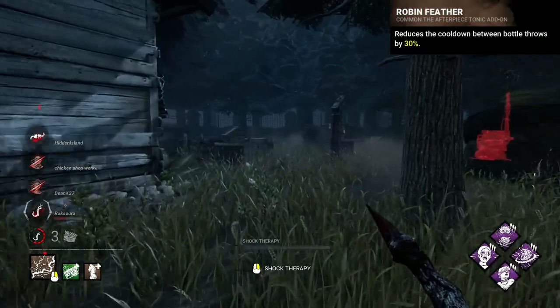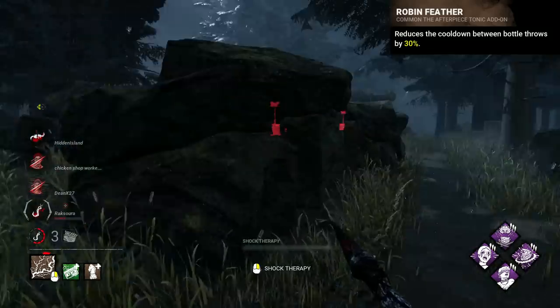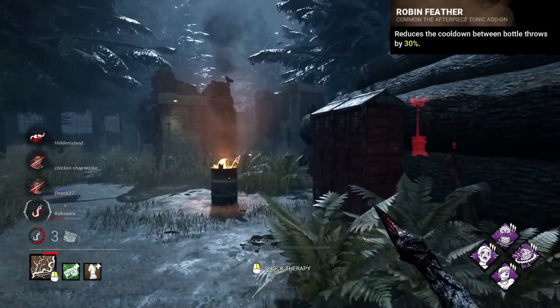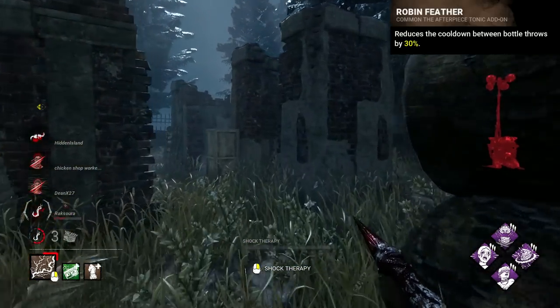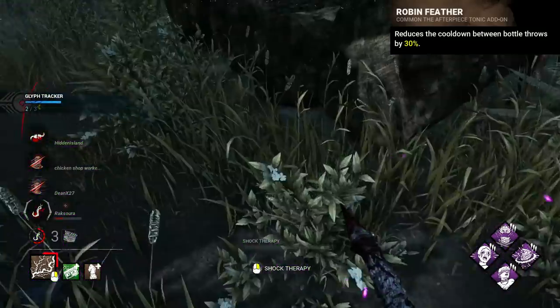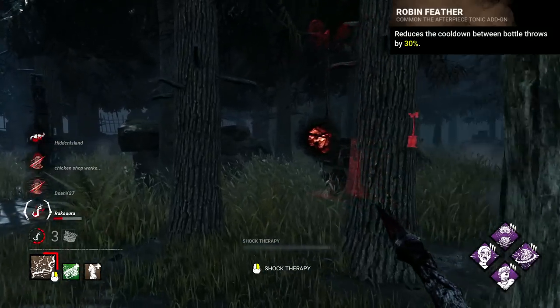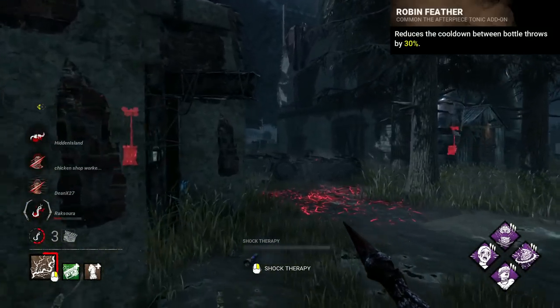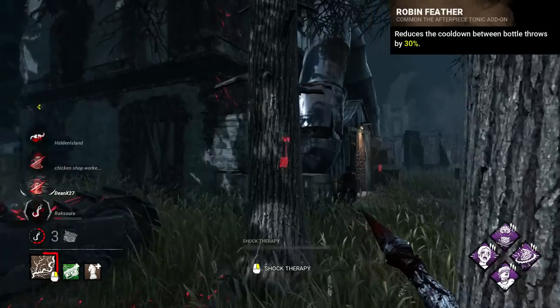Clown's worst add-on I think was likely Robin Feather in its original state. It simply gave a 30% reduction to the cooldown time between bottle throws. This is just really unnecessary, with you already able to release them within very quick succession. There is literally no reason ever you'd need to spam bottles that quickly, and that's such a minimal number to make a difference.